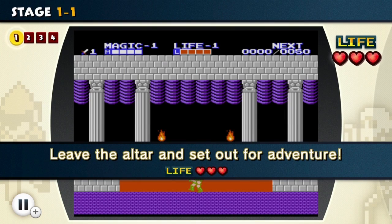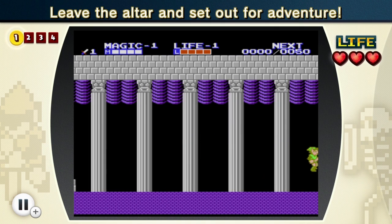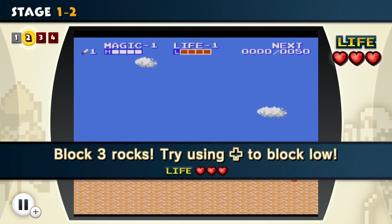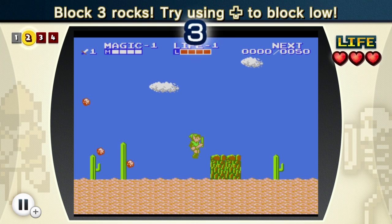Stage 1 of Zelda 2, let's begin! First we have to leave the altar and set out for an adventure. I have played Zelda 2 before — I have a GameCube disc which has Zelda 1 and 2 on it, as well as Ocarina of Time and Majora's Mask, so I know a little bit about this game, but not a whole lot. I guess I have to block 3 rocks here — boom, there we go!